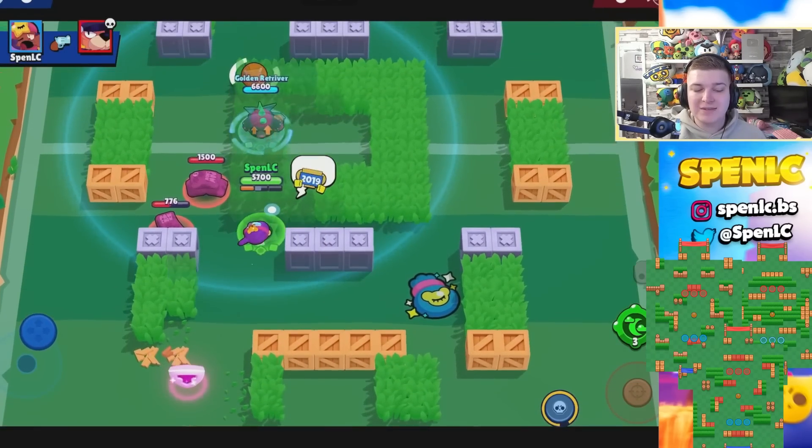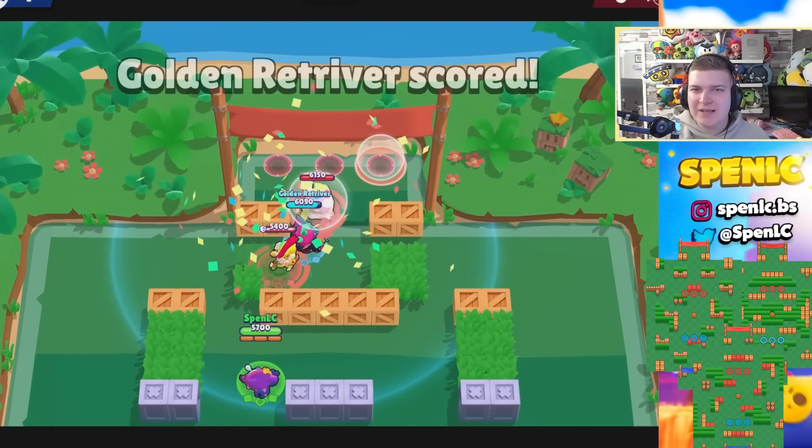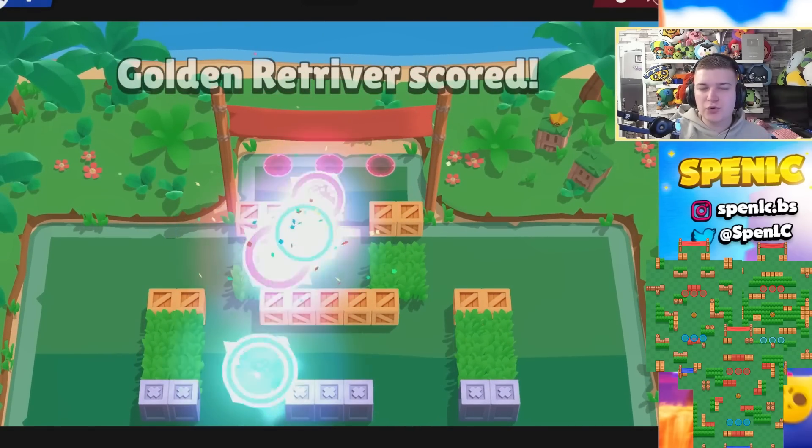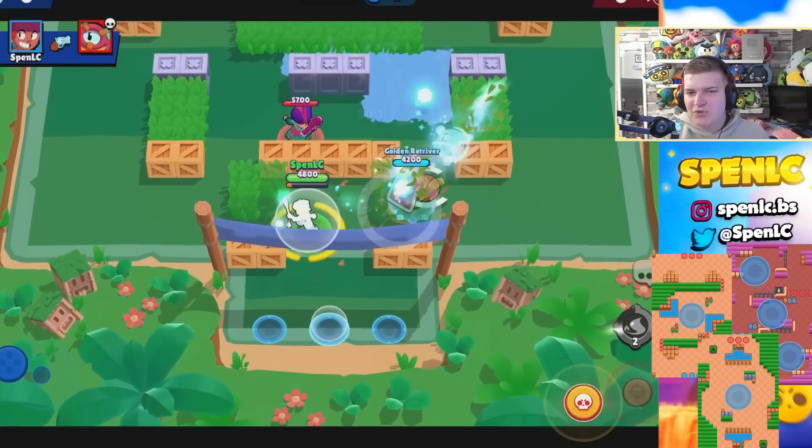Next up is Sandy. Even though he received a buff recently, he's only really found himself in a Brawl Ball meta. Maps like Sneaky Fields, Super Beach, and Iron Corridor — there are lots of places where he can get a lot of value out of his main attack and also his super, making him easy to push on those type of maps.